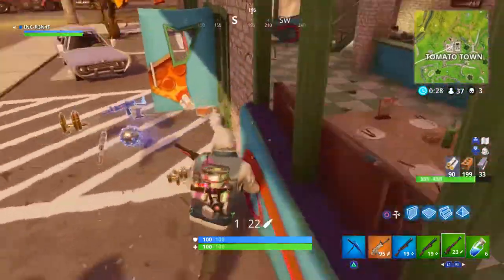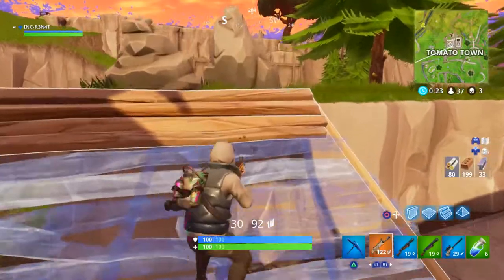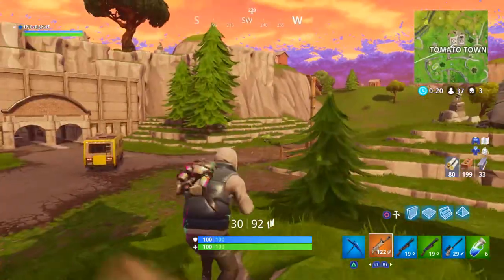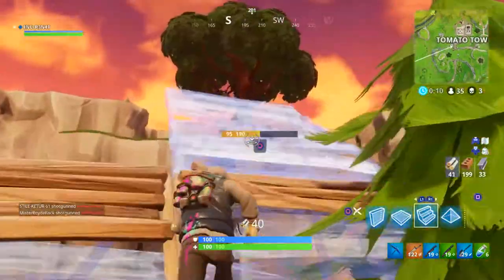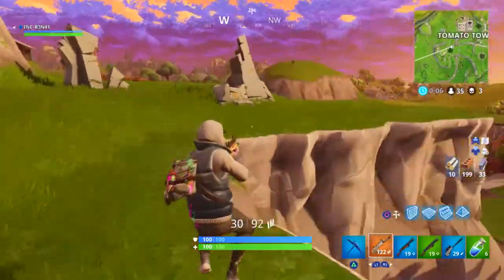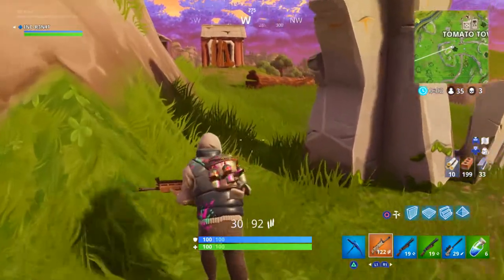Losing health and shield is really bad because sometimes it will be really hard to find shields again. Having maximum shields and health in the endgame is really important, so try to lose as little health as possible — that's why you need to get good with the shotgun. When you use it, just double ramp — build two ramps. You don't need to build crazy skyscrapers; just double ramp so you can get a bit of elevation and jump for the headshot. It takes practice, but it's the way to do it.